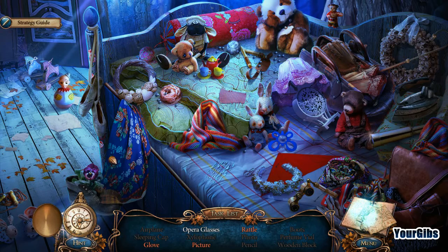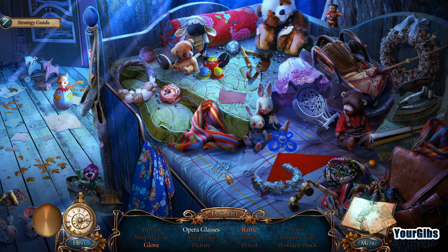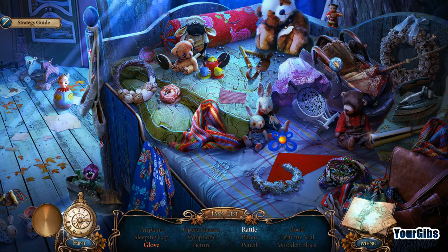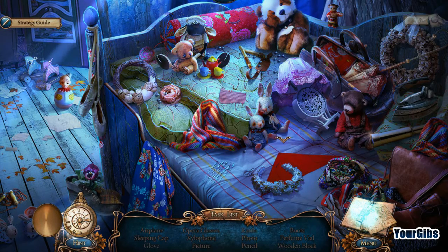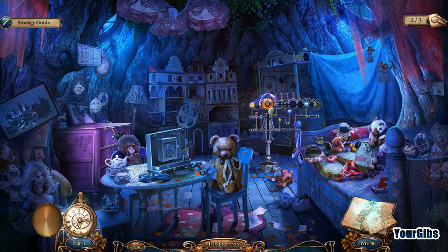Let's see what this is for — picture, rattle... Oh, there's a picture! Some ballet shoes, opera glasses, a baseball glove — and the ball right there — and then a rattle, right there. That's going to come in handy. The game says it won't be able to find a key but could try to open it a different way.